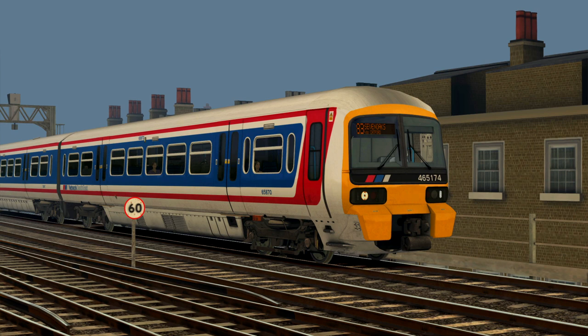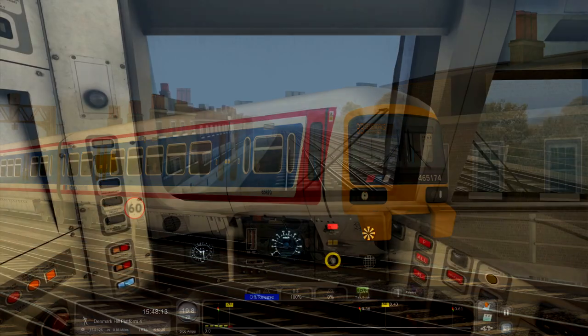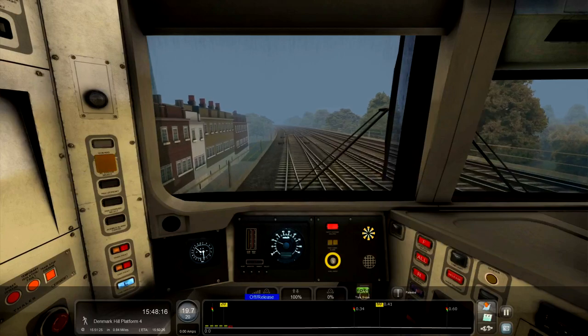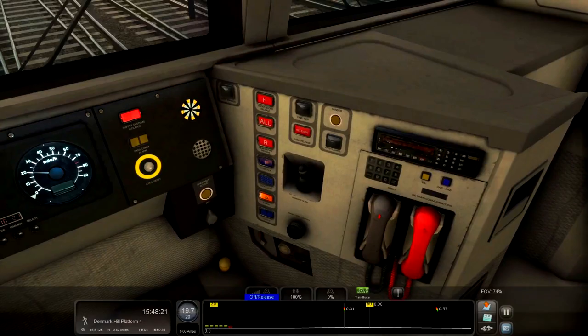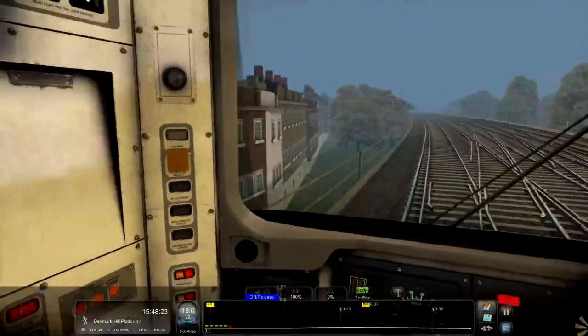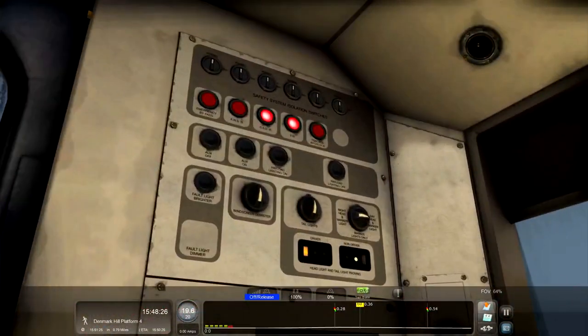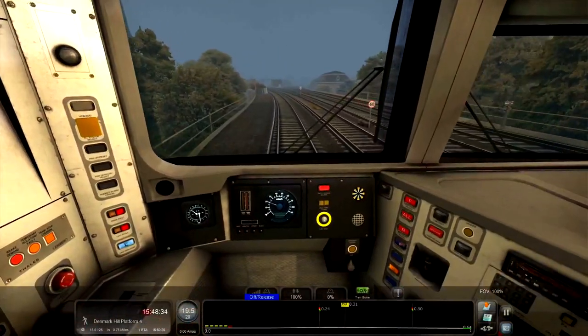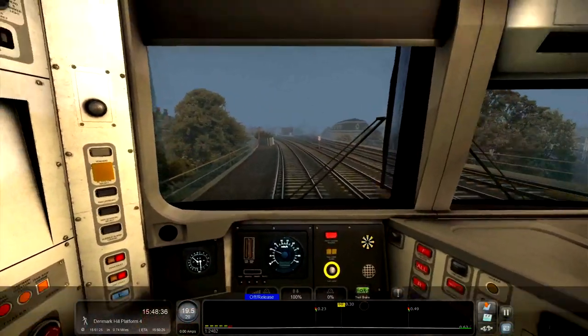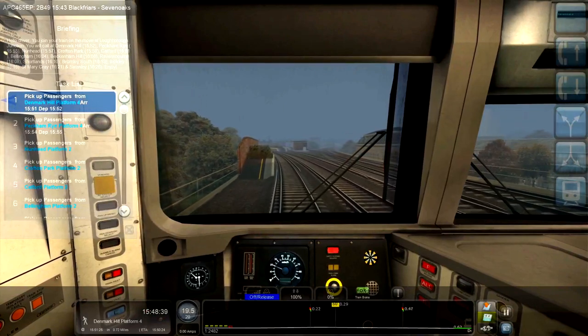The loco is already in service, we're joining it right now as it is moving, so we can jump right in and get on with it. We should have everything set up — we won't really be slowing down too much. I do want cab lights — there we go. I don't know where they are on here particularly, and our first stop is Denmark Hill.